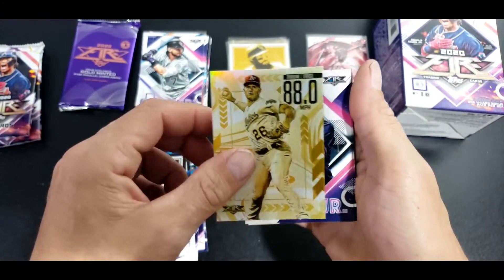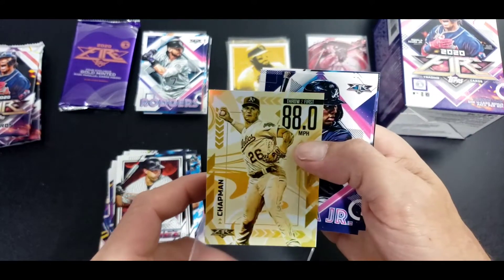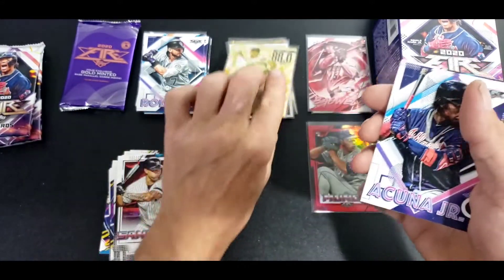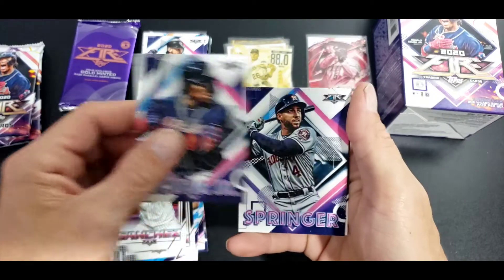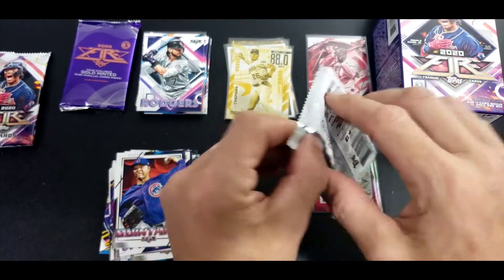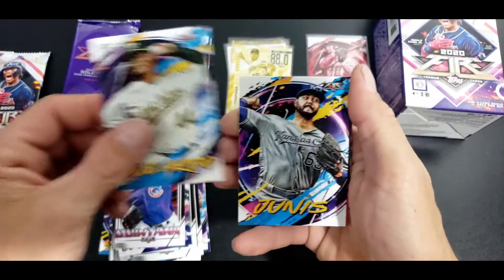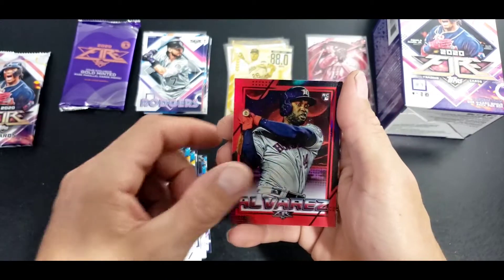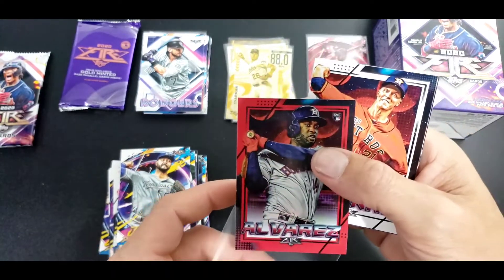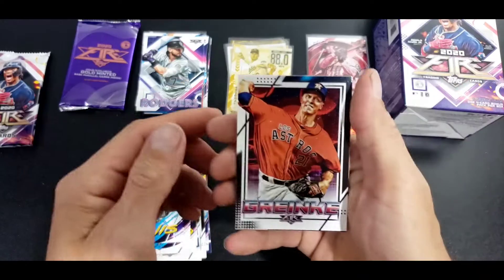Guerrero Jr., Sanchez, Chapman - gold inserts, not numbered. Lacuna Jr., Springer, Quintana - two packs left and a gold minted. Make sure you click that like, share and subscribe button. Nice - Jordan Alvarez red parallel, that's pretty sweet.